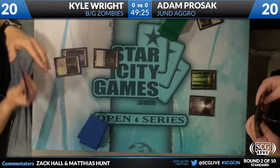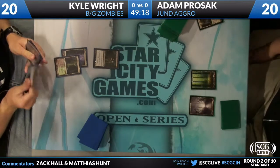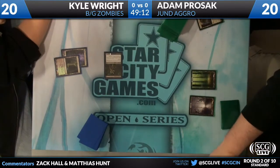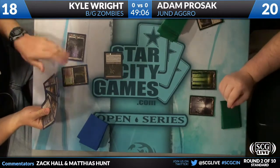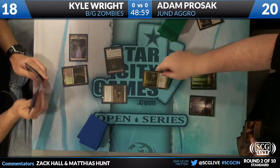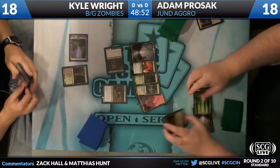Turn 2, no plays from Adam. Black-green mana bases out of both of them, as Kyle plays an Overgrown Tomb, dropping himself to 18. It looks like Adam Prozac is setting up a likely Grisly Salvage. Kyle hits Adam — both players now at 18. A Gravecrawler from Kyle Wright, passing the turn. The question is why was the Tomb untapped — presumably because he has a Tragic Slip. End of turn, Grisly Salvage is going to happen here.